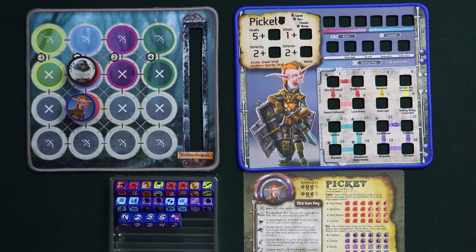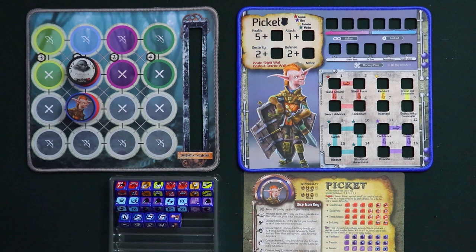Hey gamers, this is Liz Davidson from Beyond Solitaire and I'm back in collaboration with Chip Theory Games with another gear lock guide. Today we're going to be talking about Pickett and in preparation for that we have got his gear lock mat, his reference sheet, his dice, and his chip all ready to go and demonstrate whatever we need for this video. If you want to know about gear locks in general you can watch the first video in the series, which is a gear lock anatomy guide, but this video is all about Pickett.